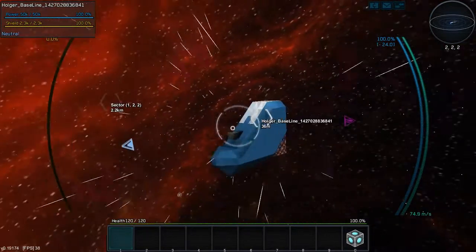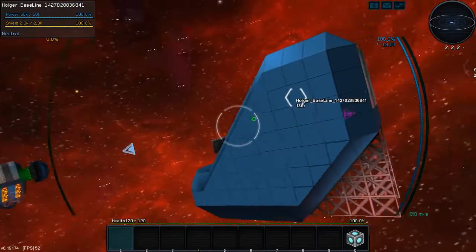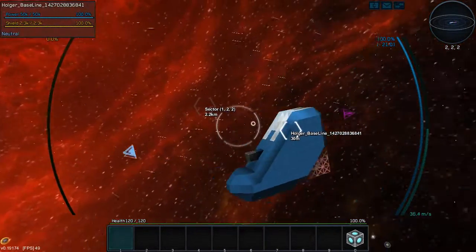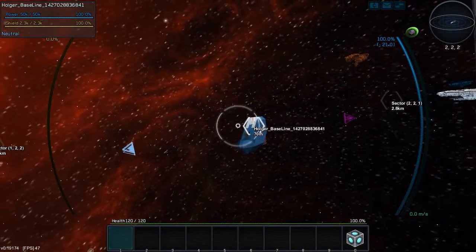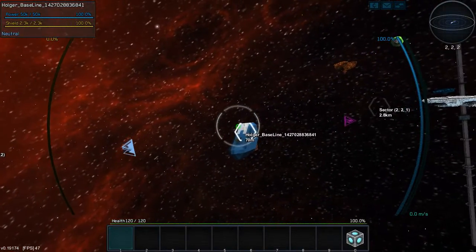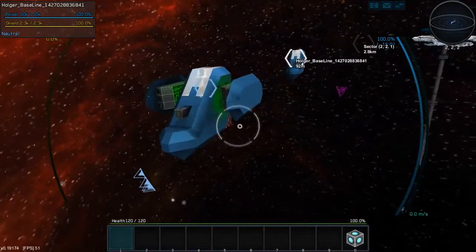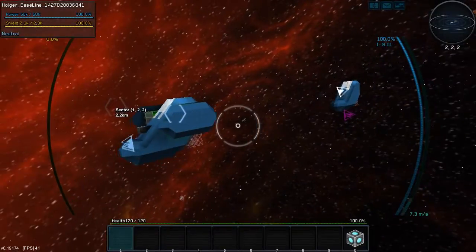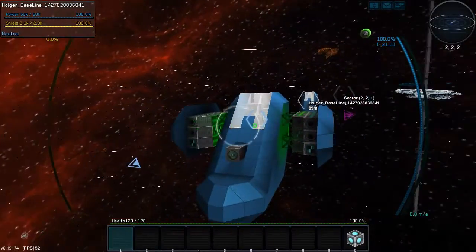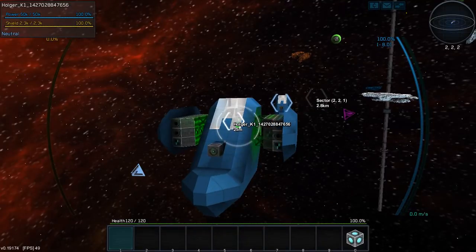But it has everything in this shell - it has no weapons, but it has all the thrusters, energy generation, and shields. You can look at it and see 2,000 shields and some power. Here we have the slightly heavier version. This is the lightest functional version of the ship.